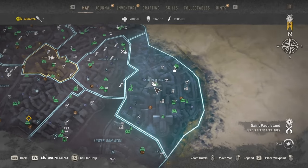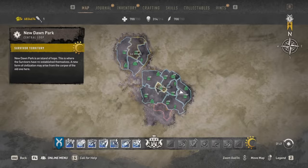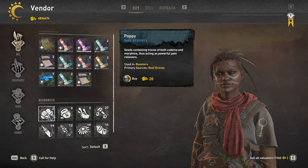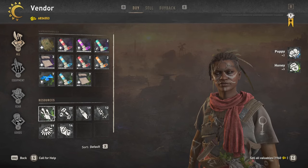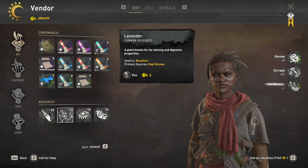If you're in need of natural supplies such as poppies, I recommend using the Barbershop on St. Paul Island. She sells plenty of supplies that are very essential for creating things like healing supplies and boosters. Poppies, which are used for a lot of the boosters, are among the most useful supplies in the game and are sold here.